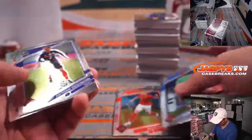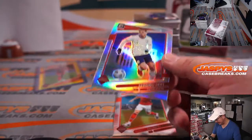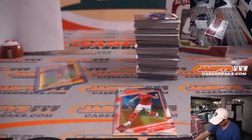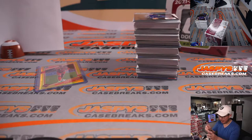This is Erling Haaland. Sergino Dest, silver. Erling Haaland — Norway. Sweden, Norway, Croatia combo — Robert.